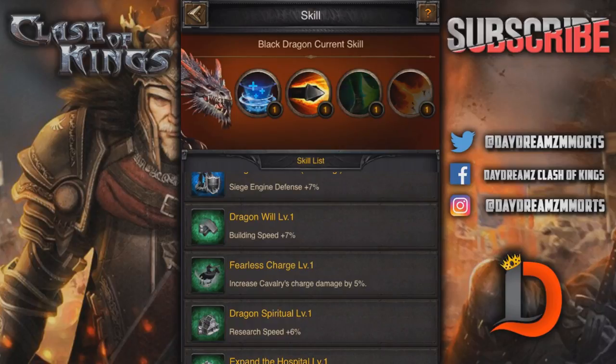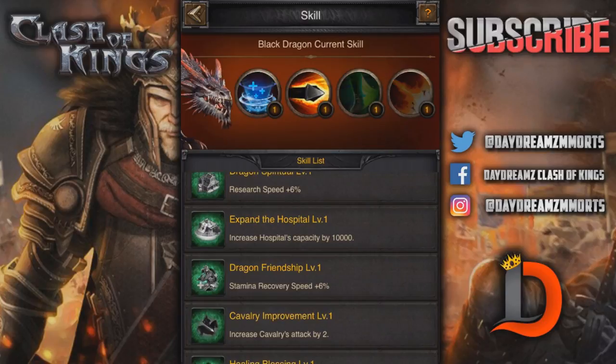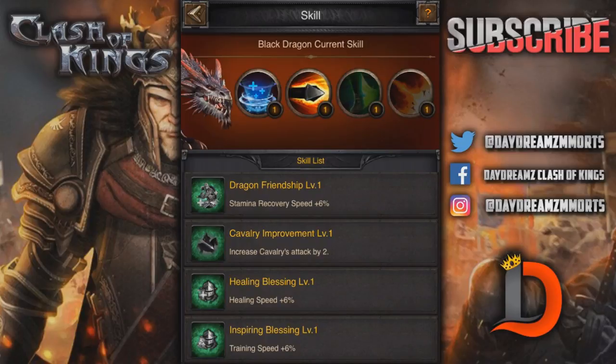That's the dragon wheel feelers charge — increased cavalry's charge by 5%. That's a pretty good one, cavalry charge helps a lot, I've seen it make a big difference in my own skill points. Dragon spiritual level one, research speed plus 6%. Increase hospital capacity by 10,000 — I don't know when you'd really use that, maybe if you're eating a rally, but probably some of these defenses would be better. Stamina recovery speed 6% for dragon friendship — that's good for hitting monsters. Increased cavalry attack by 2% — pretty good buff. Healing blessing — healing speed 6%. Inspiring blessing — training speed 6%, that'll be great for training troops and development.